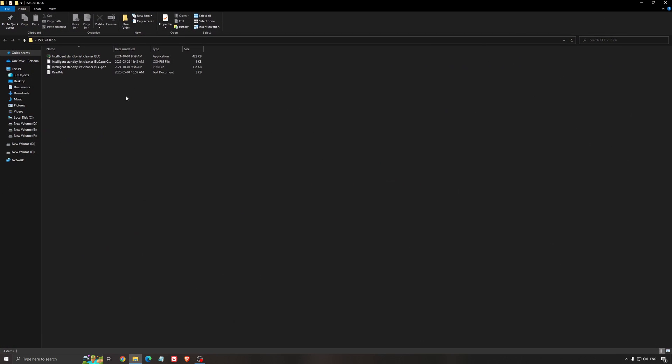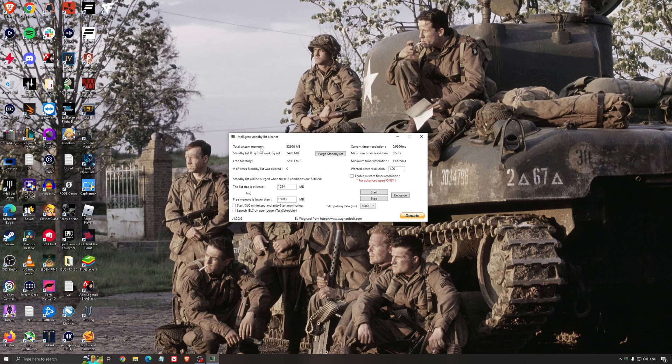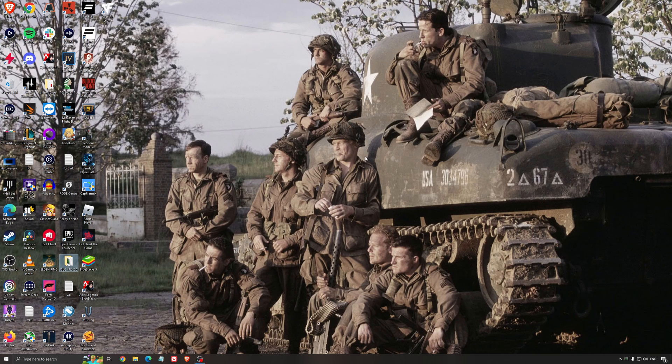Another recommendation is the Intelligent Standby List Cleaner, a software made by the developer of DDU. It's pretty amazing honestly — it will help if you don't have a lot of RAM. If you have 4GB, 8GB, or 12GB, this helps. With 16GB or more, Windows handles it fine. It frees memory and optimizes your standby list. The recommendation is: look at your total memory — mine is 32GB — divide it by 2, so for me it's 16. Press Start and it runs automatically. It helps a little with stuttering too, so I really recommend it.